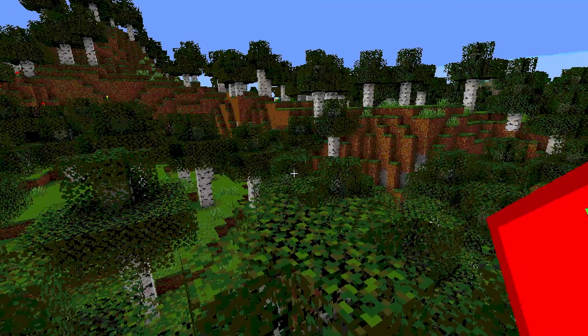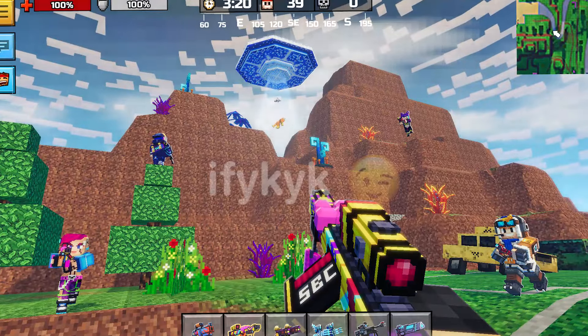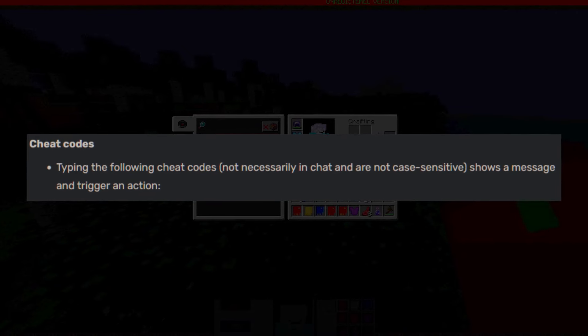I want to press enter. So there are cheat codes in this — are we playing GTA now? What's going on? Typing the following cheat codes — not necessarily in chat, and they are not case sensitive — shows a message and triggers an action.